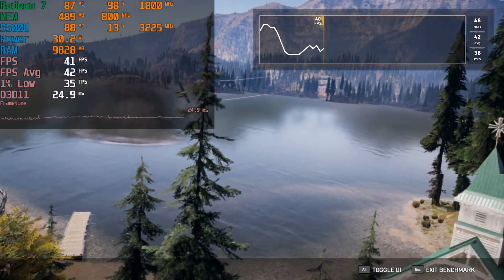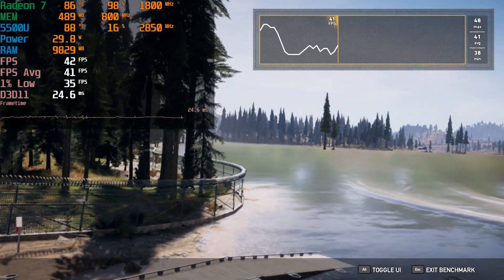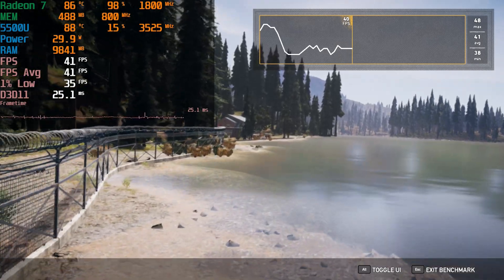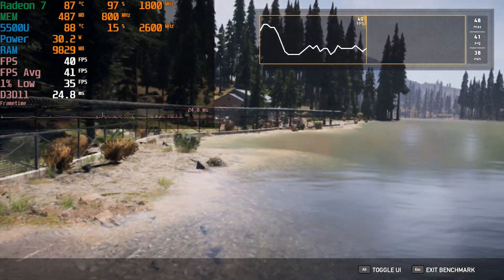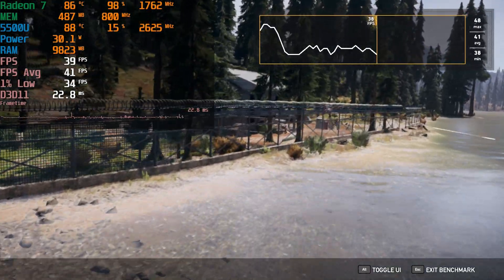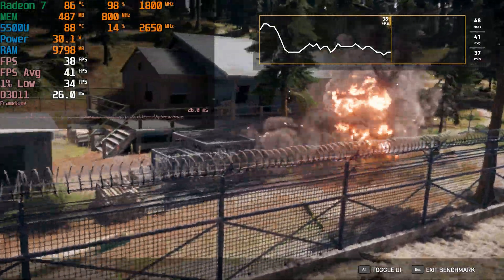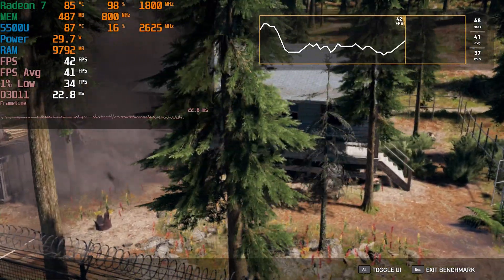The 8GB configuration is running in dual channel, so that is two 4GB sticks. The 12GB will be one 4GB stick and one 8GB stick, and of course the 16GB will be two 8GB sticks. We are running the game with the lowest in-game graphics settings, including textures, and the TDP of the chip is set to 30W, so we can maximize what we get out of this chip to see if the RAM is any limiting factor.